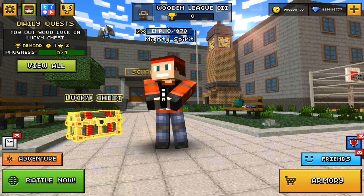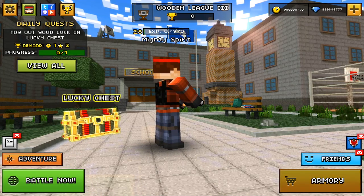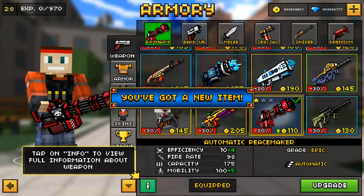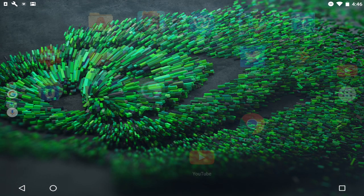You'll be on this account at level 28 with 999 gems and 999 coins. Go to your armory and buy a random weapon — it doesn't have to be a specific weapon. I'm just going to buy the Automatic Peacemaker. Now go to the task manager and close out of Pixel Gun 3D completely.